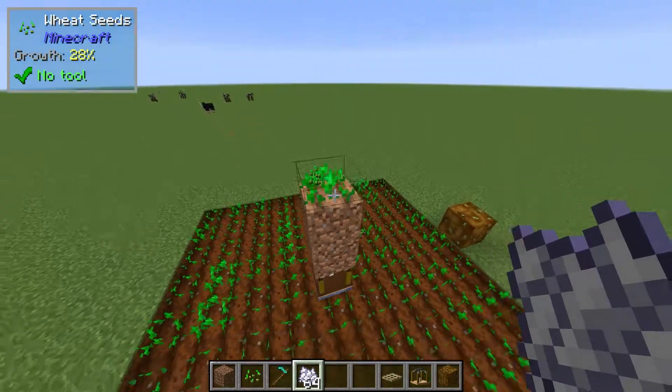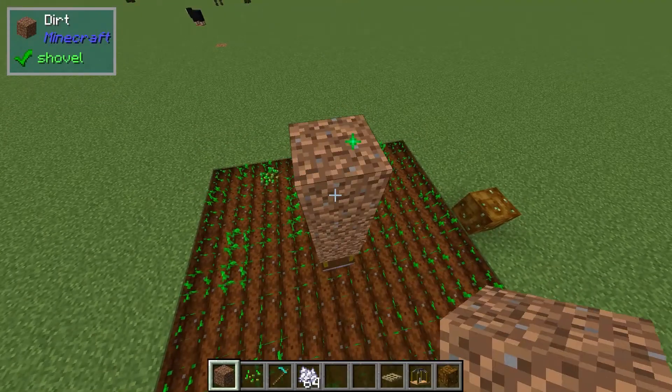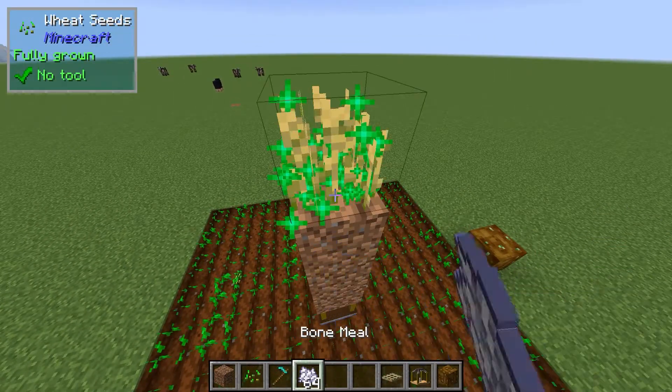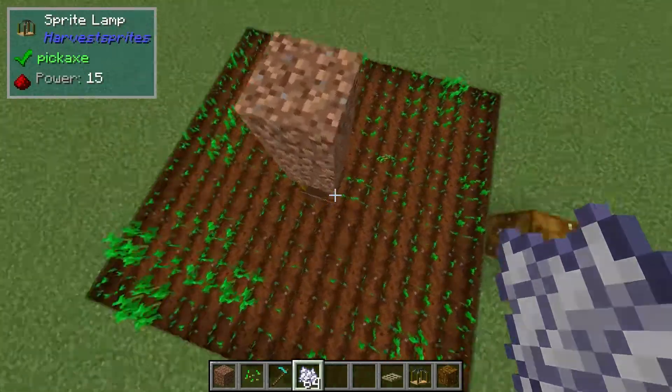It says four but that is definitely only three blocks. Just to confirm that again — I assume it's the same going down as well. Yeah, so you go three blocks above and below. This seems to be related to the radius of the lamp.